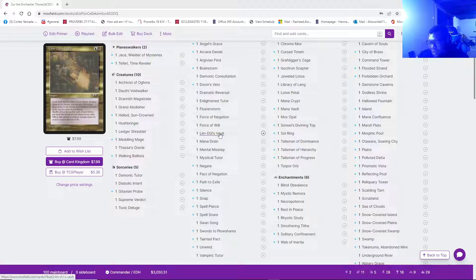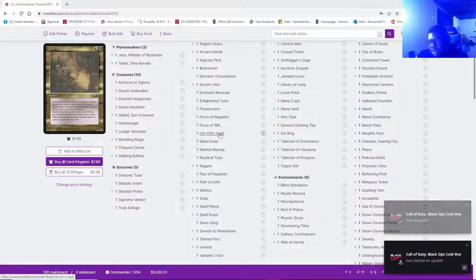I recommend you put it in every single deck that runs the colors of Dimir — a hundred percent. This card made it so I was able to specifically cater my library on turn three to access and hit one combination of Blind Obedience, Isochron Scepter, Dramatic Reversal, with all of our mana rocks and stuff like that.